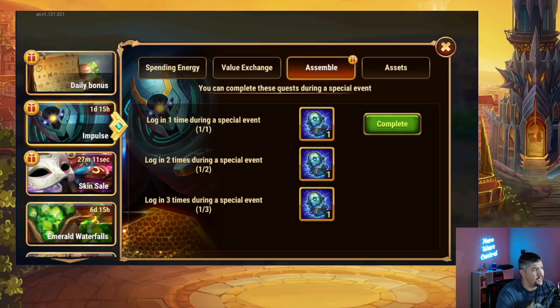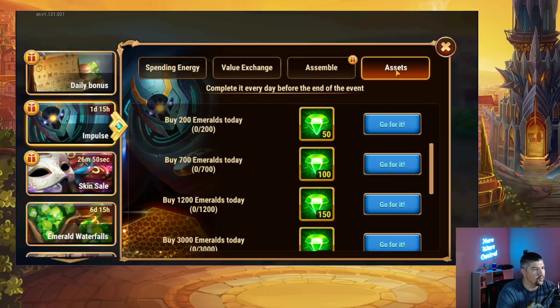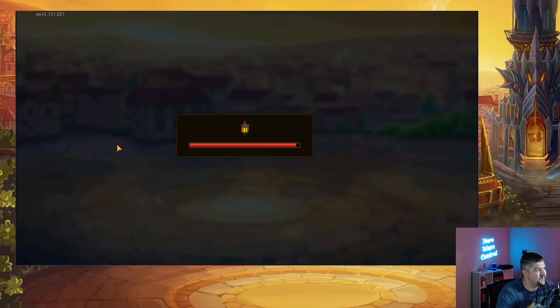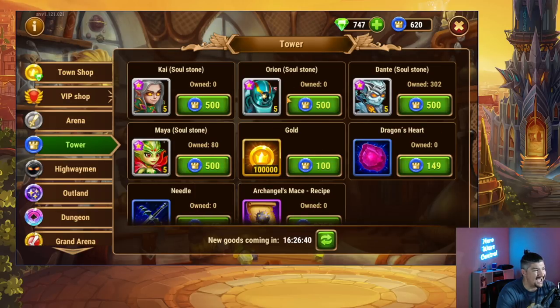The reason we're doing this video is that the Impulse event is now active on Hero Wars Mobile — a three-day basic soulstone event lasting from October 19th through October 22nd. If you're watching while the event is active, I would recommend against spending any extra resources on it. We have the login, spending energy, spending emeralds, and buy emeralds tasks, but I'd still recommend against spending resources.